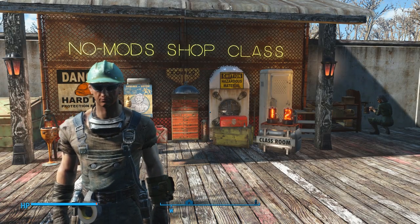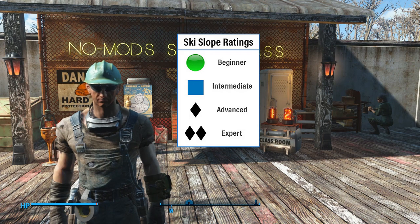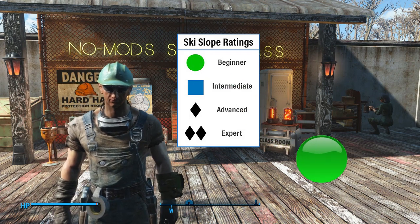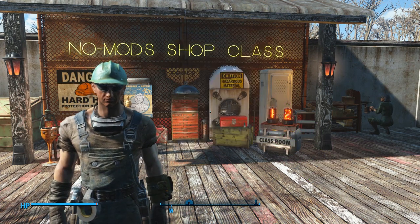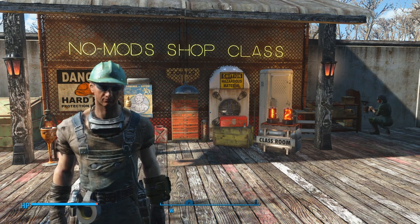What's up guys? Thanks for tuning in to another tutorial in the Nomad Shop Class here on the Skooled Zone. Got another Green Circle lesson for you today as we build up to those more advanced lessons. Today I'm going to show you how to get those jukeboxes in your workshop to play jazz or rock and roll instead of classical music.